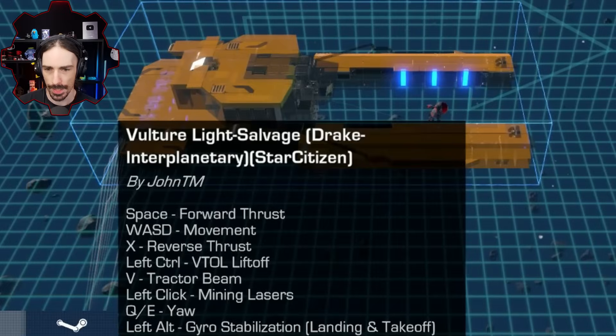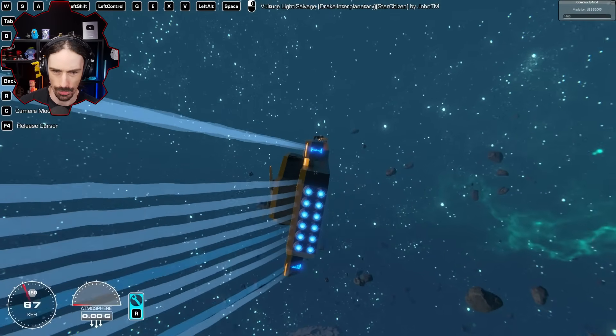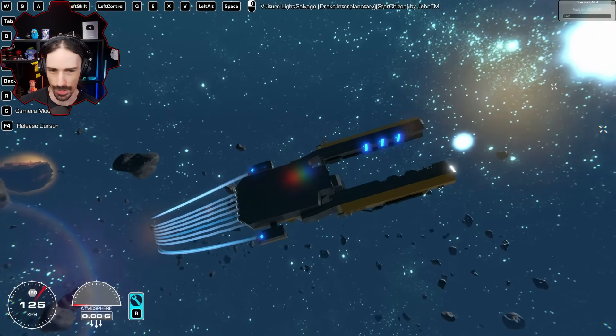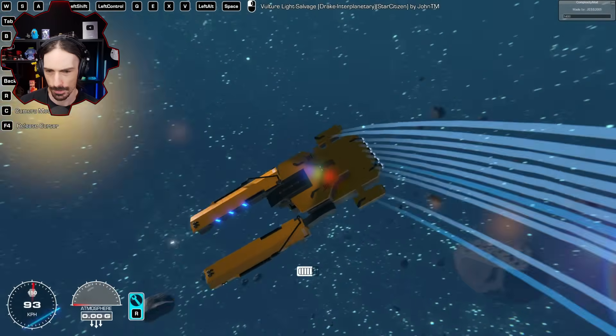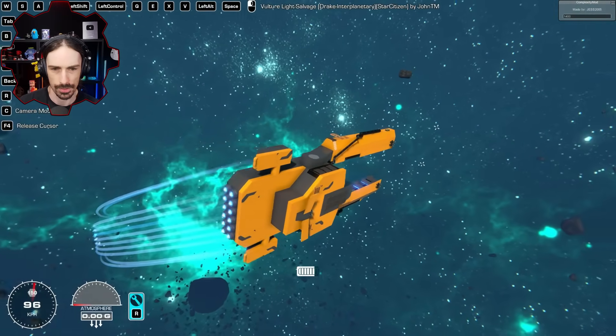Up next: the Vulture Light Salvage Drake — a Star Citizen replica by John TM. Look at this thing, it's pretty cool. Whoa, look at those trails! We've got some guns up front.